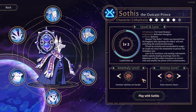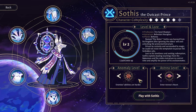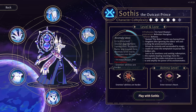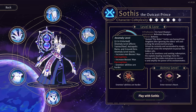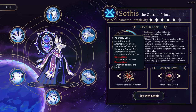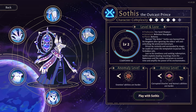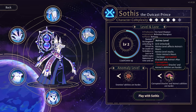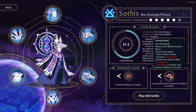Six-sided oracles and dice. We're going to be playing as Sothis, the outcast prince. We're going to also turn it up to anomaly level number three, so we have stacking the effects of increased non-bosses max corruption, increased bosses max corruption, and enemy abilities are harder.